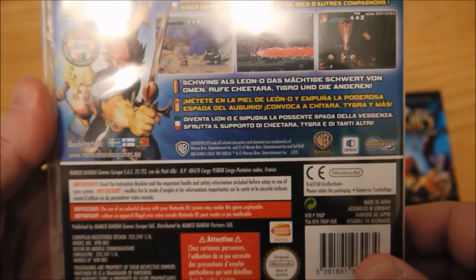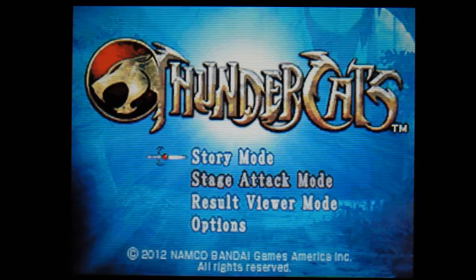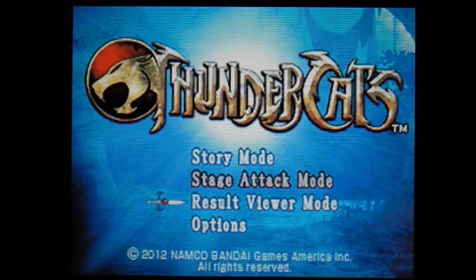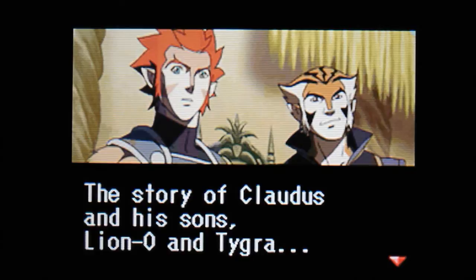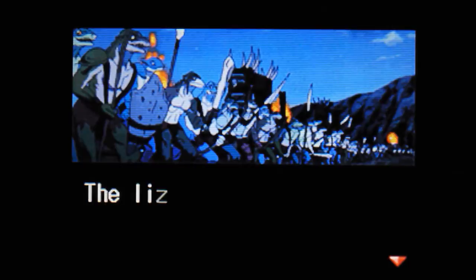Let's have a little bit of gameplay. So here we go with some Thundercats gameplay. The options we've got are story mode, stage attack mode which is locked, results viewer mode, and options for music etc. I'm going to show you the beginning — as I said I'll do the full let's play on Latest DS Games. I've had a look at the graphics and they didn't look that great to be honest, but it did look like a lot of fun. We're fighting against the lizard army.